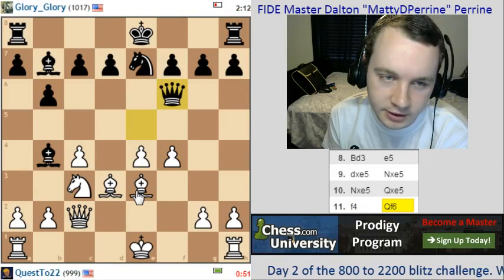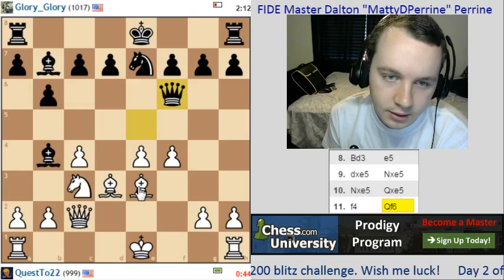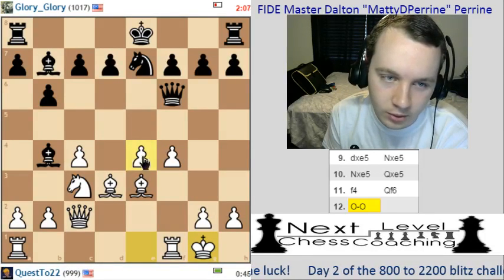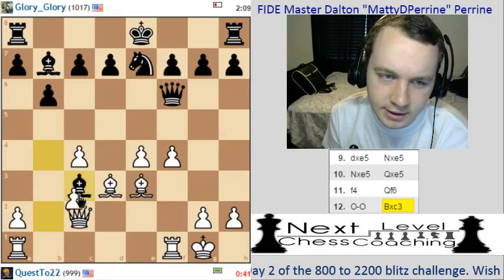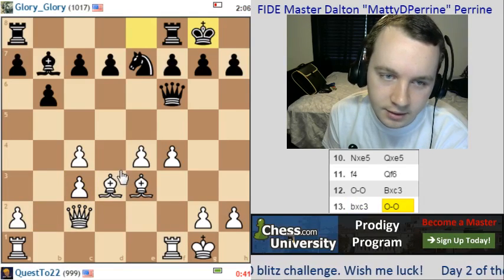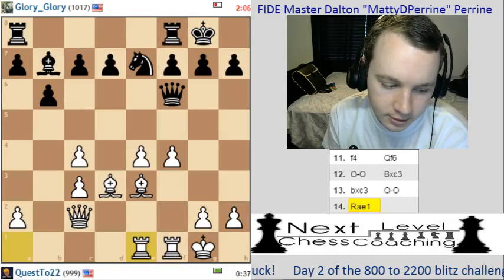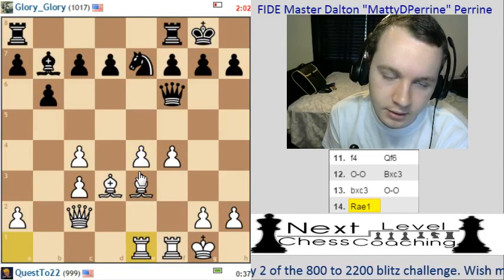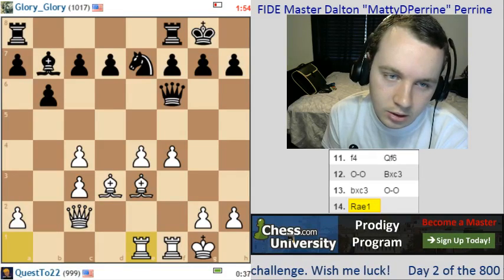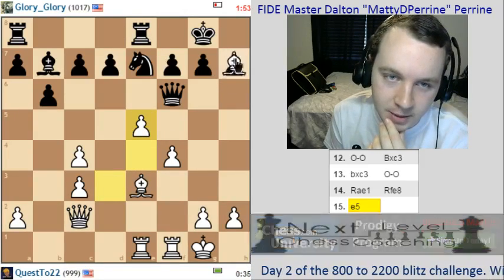So what's black gonna do with the queen here? Okay, it retreats. That doesn't really bother me at all. Let's go ahead and castle. Next move we're probably gonna play e5 to kick the queen around more, or knight to d5. We really don't want to trade queens here, so I'm just gonna capture back with the pawn. I do have doubled pawns, which could be a little bit of a problem, but my pieces are gonna be aiming toward the kingside pretty quickly. Let's centralize the rook. Next move I'll play e5. So we're going e5, attacking the queen. We're also threatening to pick up the pawn on h7.